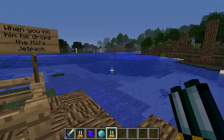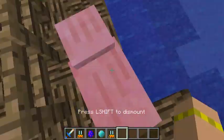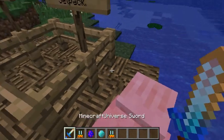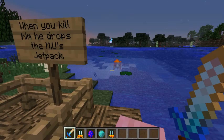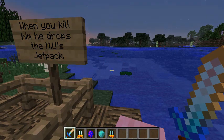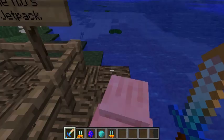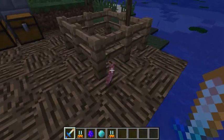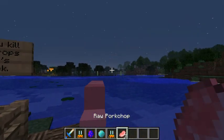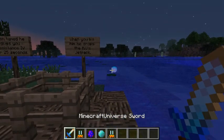Now here's Jeffrey. Looks like a regular pig, but you can also ride him without a saddle. And the special effect he has is just like a space bullet.